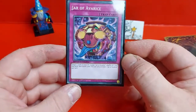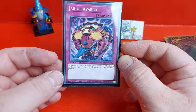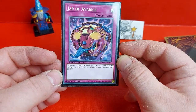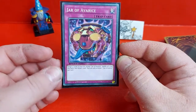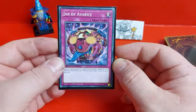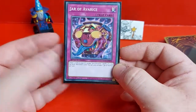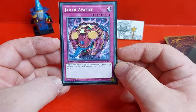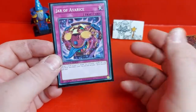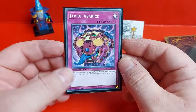And finally we have Jar of Avarice. This targets five cards in your graveyard except itself, shuffles all five into the deck, and lets you draw a card. You can only activate Jar of Avarice once per turn. This is a good card to help recycle a lot of the cards in the graveyard, and it works really well in this deck especially with all the different ritual spells, ritual monsters, and the need for the one ritual spell.